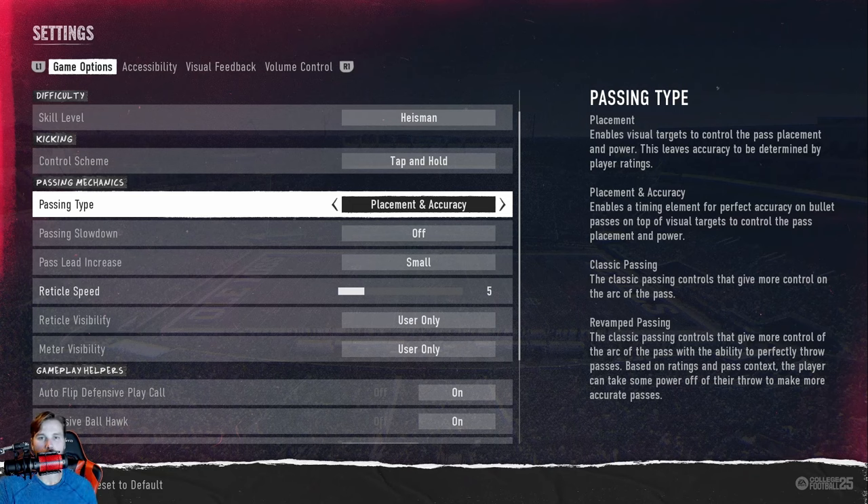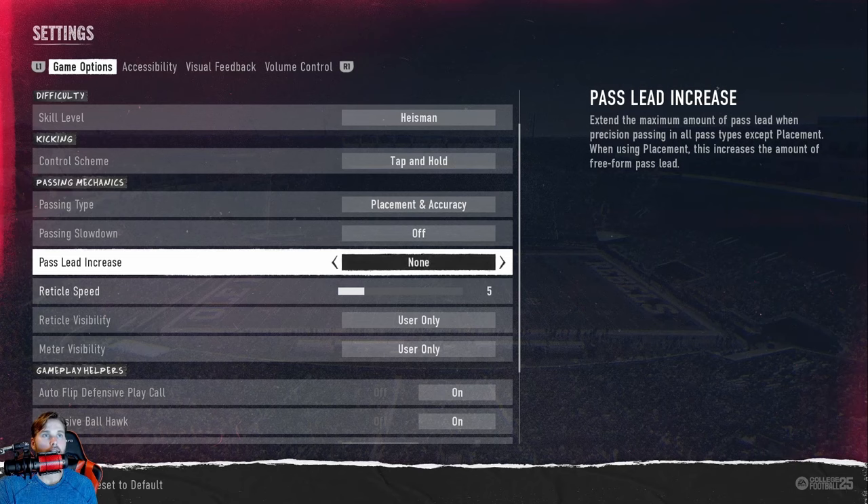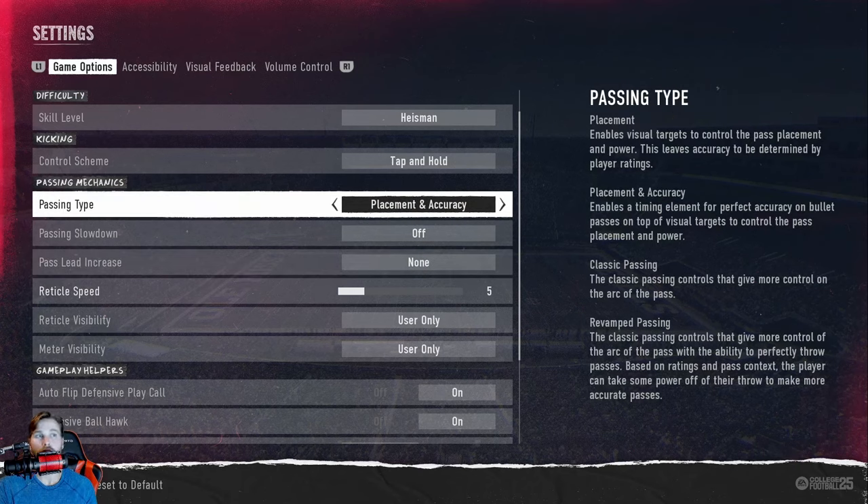I'll talk about this in a dumbed-down version because there's a wide variety of skill levels this can potentially help. Classic is just your regular — you hit the button and that's it. Then lastly there's Revamp passing, which is essentially classic passing but on steroids where you can actually choose perfect passes based on ratings.